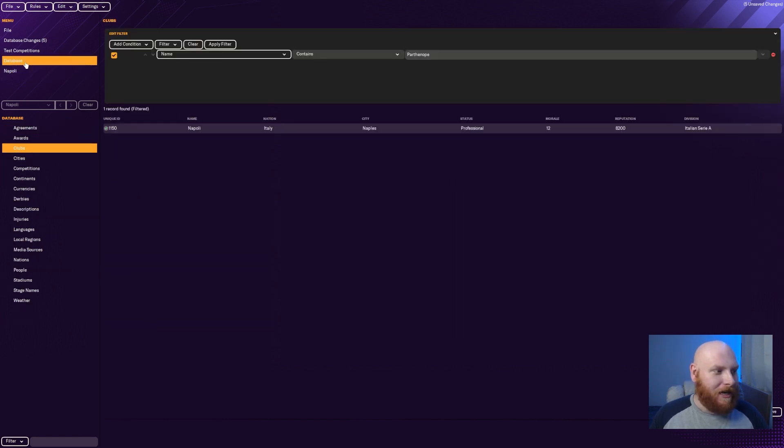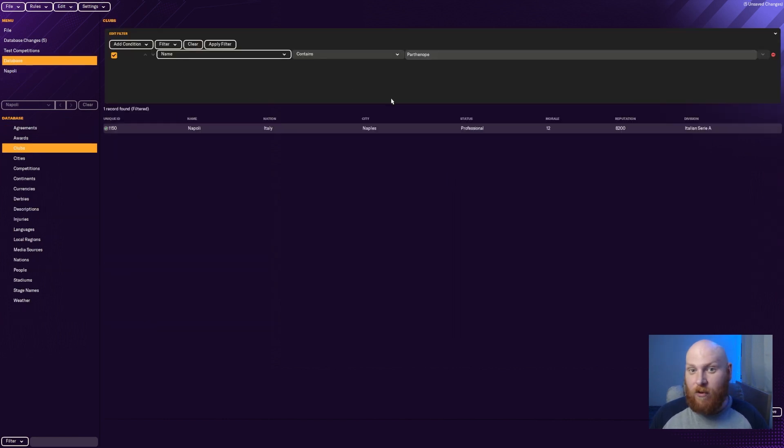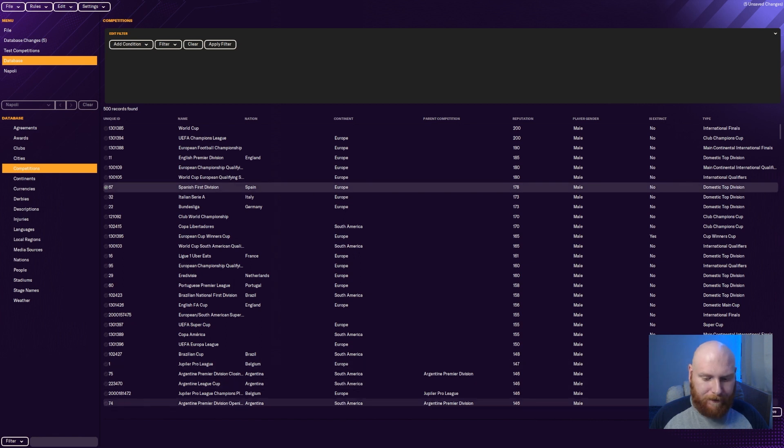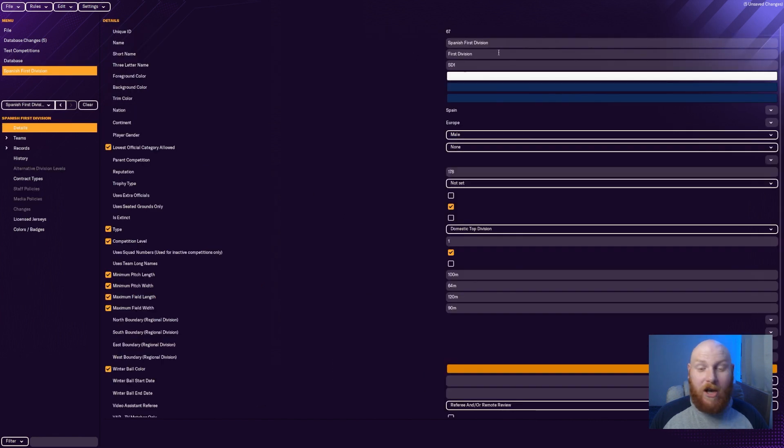Another one I want to tackle is Real Hispalis, Real San Sebastian, and Atletico Pamplona. Let's go to Competitions first. I'll go to the Spanish First Division, click Edit.